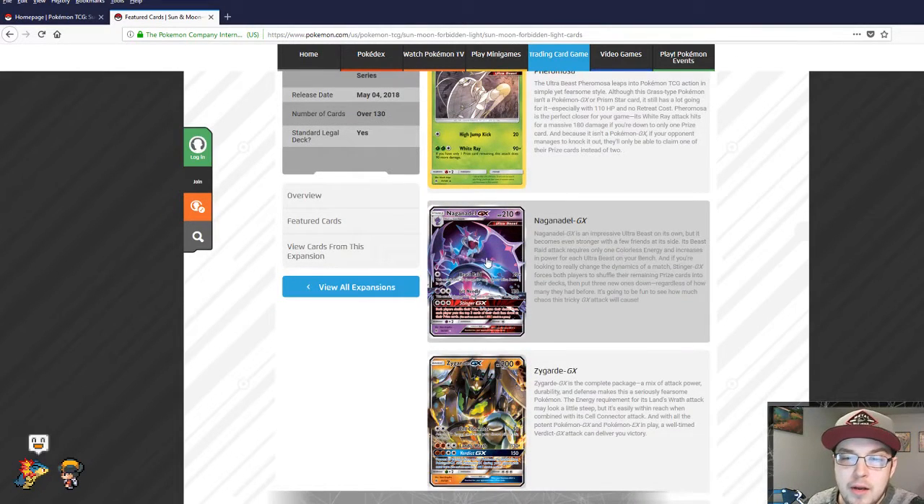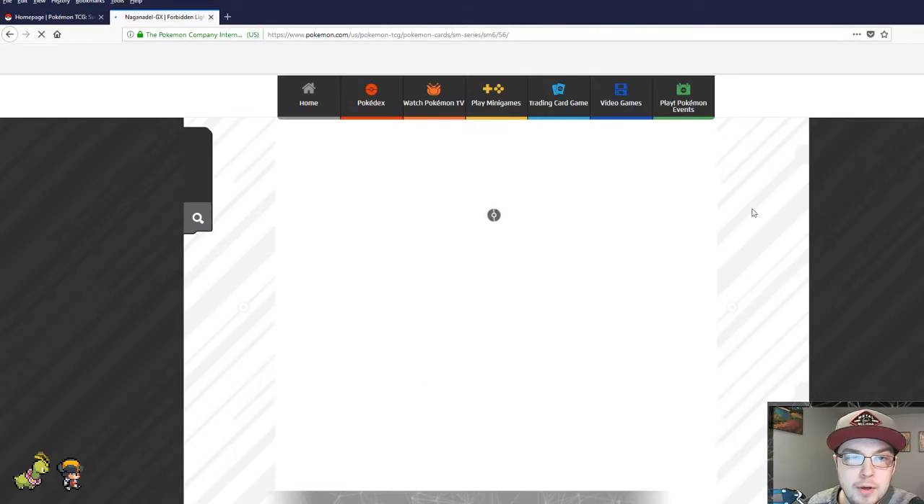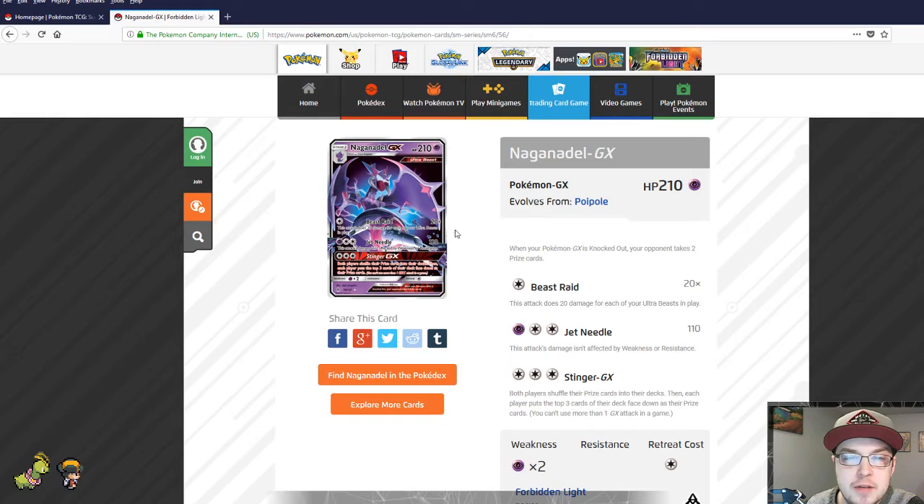Naganadel — let's take a look at this attack right here: Beast Raid does 20 damage for each ultra beast in play. There is a new trainer card that allows you to pull ultra beasts very easily, so you can very quickly fill your bench with ultra beasts. In a one-energy attack, you could do pretty well here.